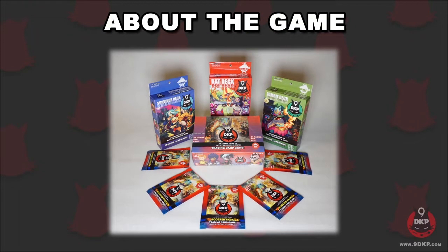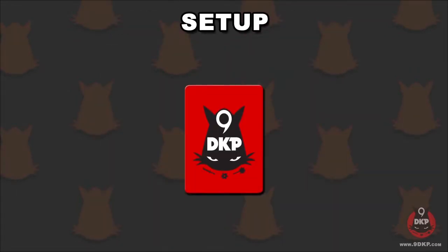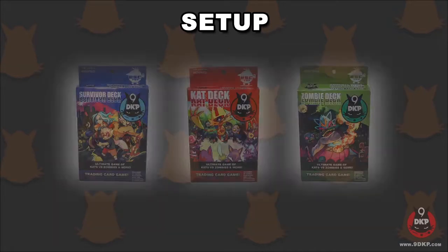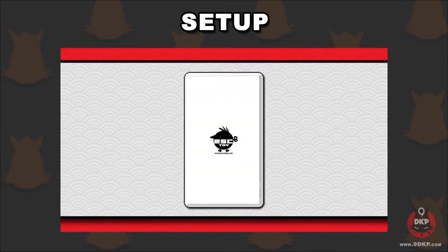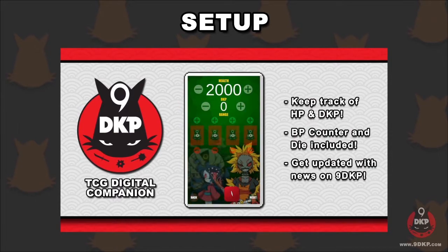9DKP is a fast-paced 2-player game that's easy to pick up and easy to learn. Each player must have a deck of 40 cards, as well as the accessories needed for the game. If you have any of the starter decks, all of these accessories are included. If you only have the cards themselves, there is a digital companion app available for free on Android and iOS devices that has everything you need.